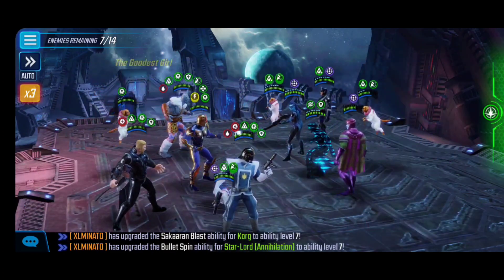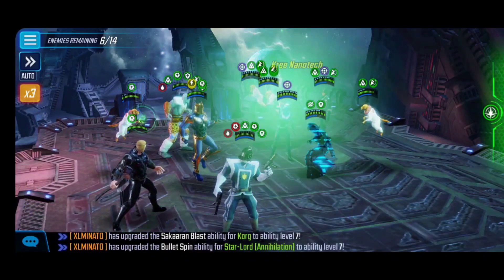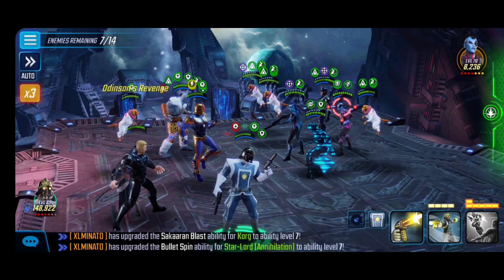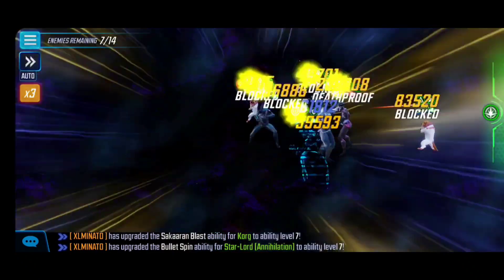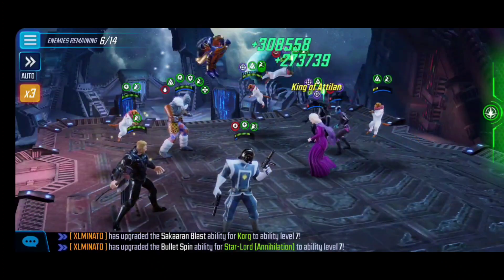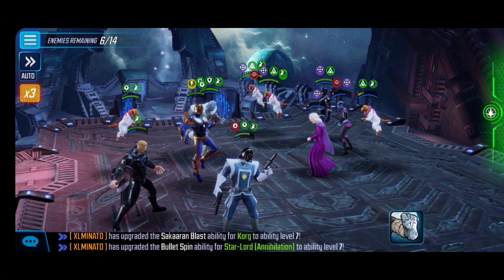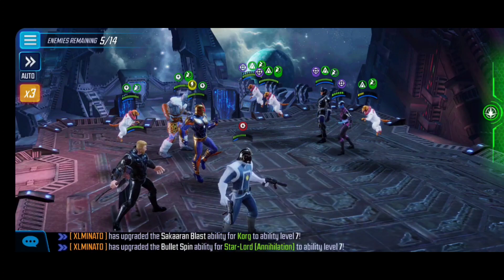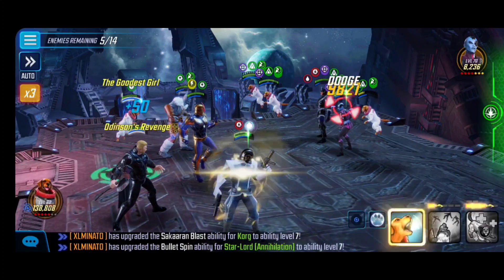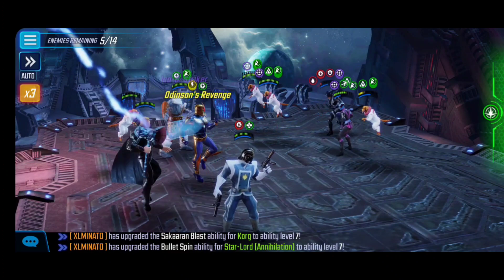Black Bolt still needs a lot of love — Inhumans could use a big rework in the future. This is an interesting node with three Cosmos doing a lot of supportive work, but Kang and Minerva are the pain points. Nebula is one we were worried about, but we'll focus on this cluster. I love the AoE damage Star-Lord can do — super big. I'm debating between him and Infinity War Thor for Dark Dimension 6, since both have a lot of value in the current meta.